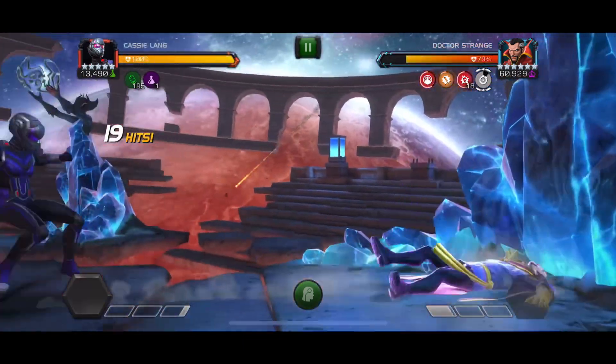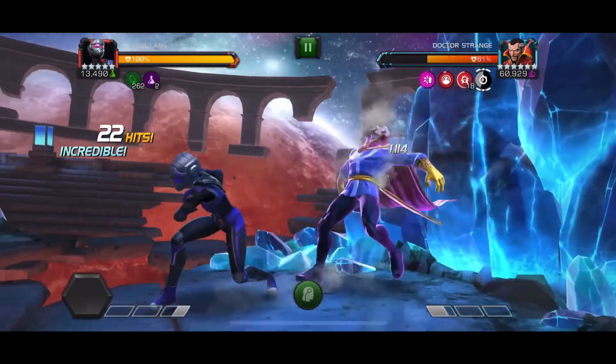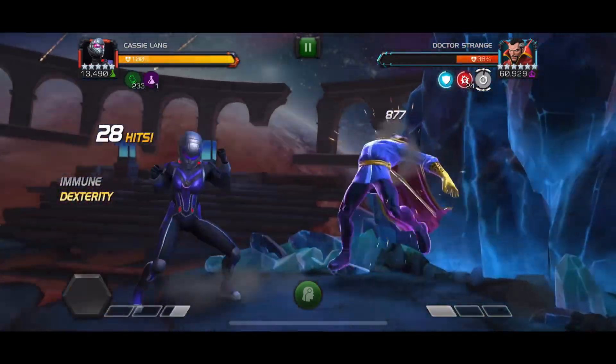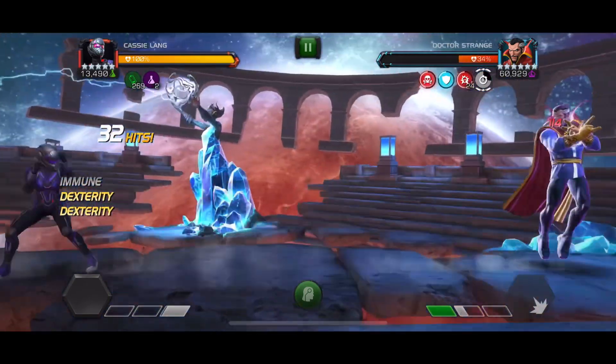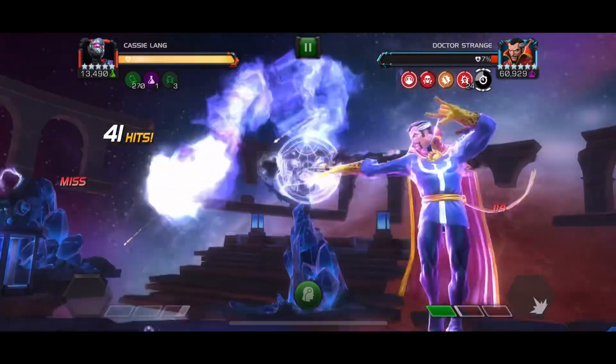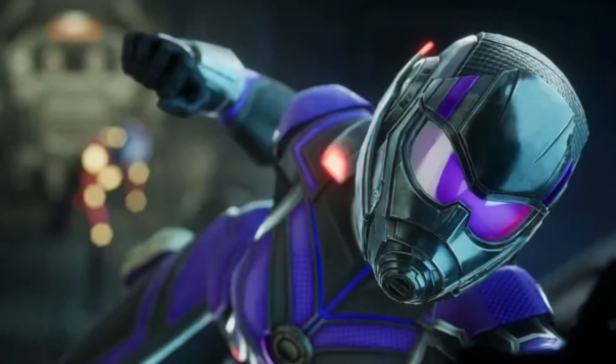There aren't too many power sting characters in the game — Spider-Ham, Ant-Man, Yellow Jacket, and Scorpion has a unique version that's more like burst poison or shock damage. I feel Cassie is probably one of the strongest power sting characters in the game. Spider-Ham might have the number one spot since it's all of his damage, but Cassie also has a big SP2. You can see here she is just melting Doctor Strange. Overall I really like this character — her damage output is good, her utility is strong, the miss mechanic is pretty overpowered, and she's just a very well-made champion.